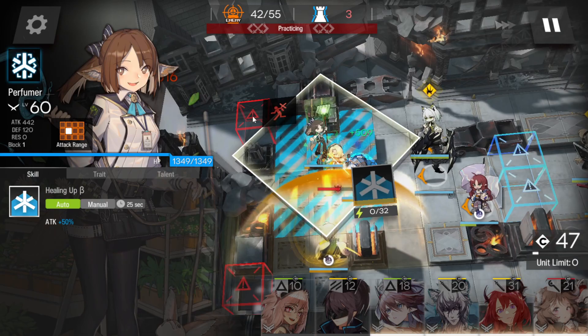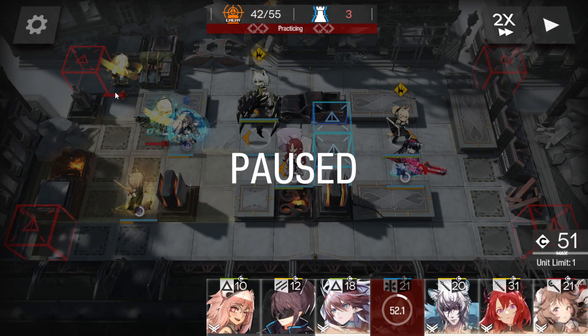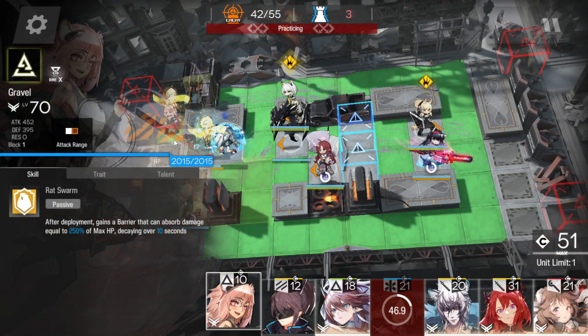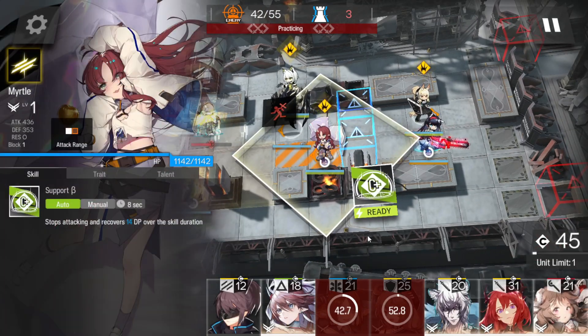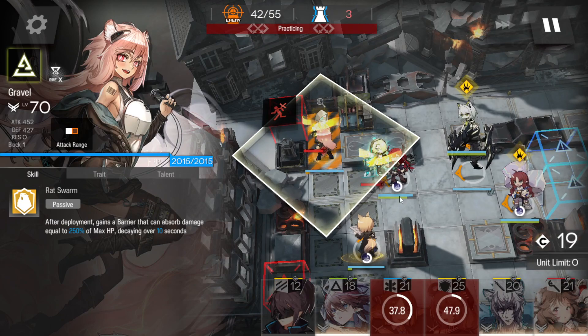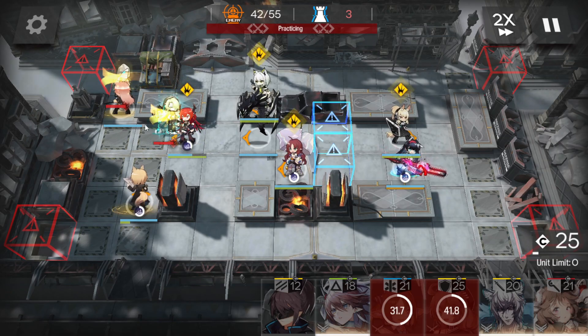Get rid of Perfumer. Now we're going to be at half. What we have to do is stall the boss — I'm going to stall him on this tile again with the clone. As soon as he starts pathing, Surtr's going to get deployed here. Because right now the boss is immortal, as soon as the boss is no longer immortal we're going to pop Surtr's skill to kill. We want him to get identified so we can attack.